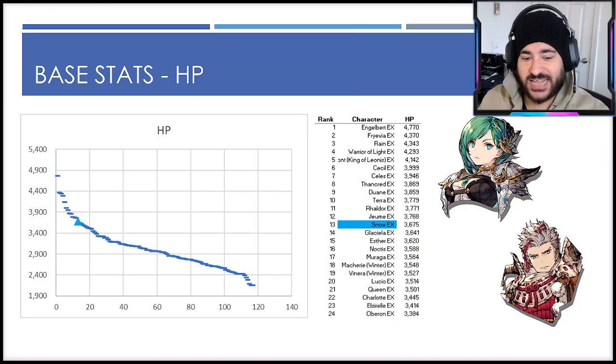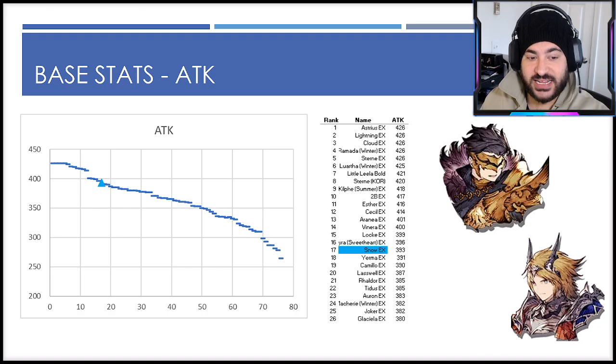Getting into the base stats — he is a tank unit. Base HP is top 15; he's right there amongst some of the other tanks in the game at 3,675, which is a pretty good starting spot. He does get other ways to amplify his HP as well when we get into the next stat.